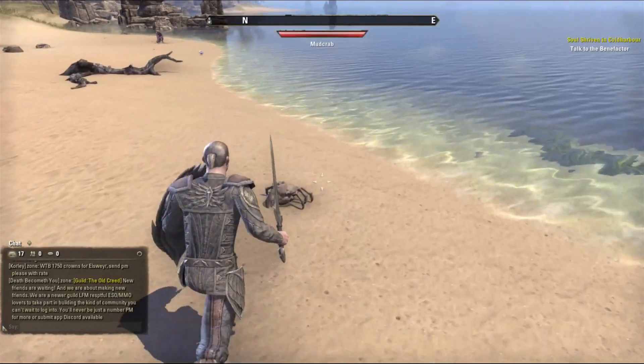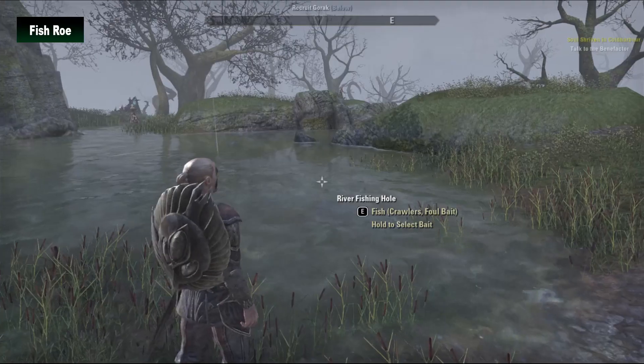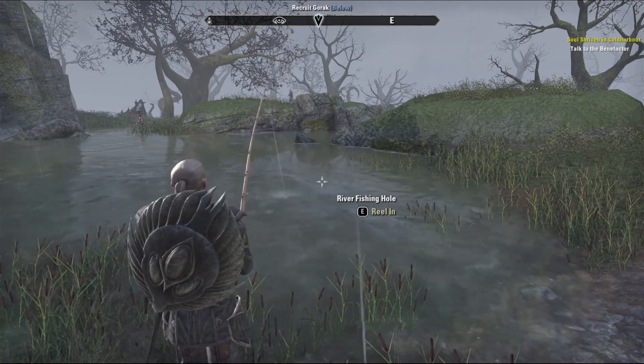You can also loot the dead bodies of small animals such as spiders or scribes. Fish roe is another bait used in foul waters. You can acquire fish roe by fishing in rivers.